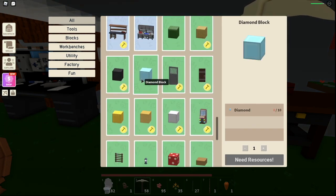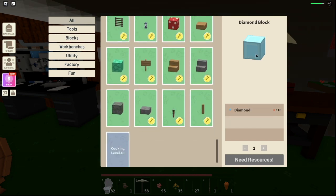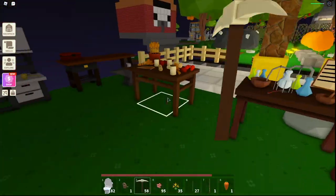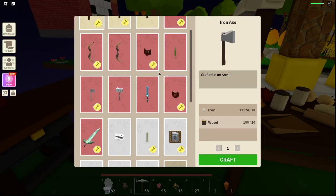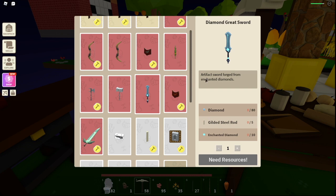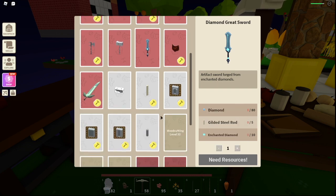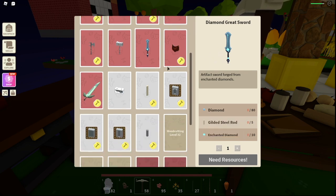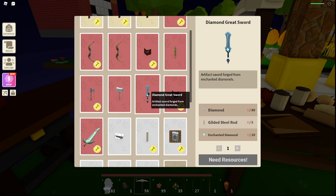Down here there are diamond blocks that we can make — I don't actually have enough diamonds right now to make one, but that would probably look extra shiny. Over at the anvil you can see we can craft a diamond great sword, which requires 80 diamonds, some enchanted diamonds — I'm not exactly sure how to get those yet but I'm making a video on it — and gilded rods.